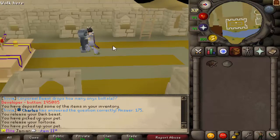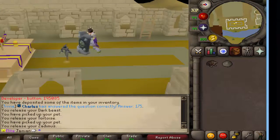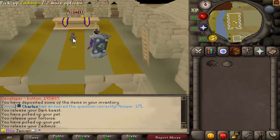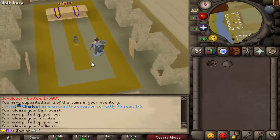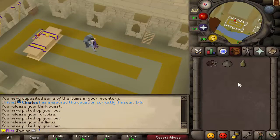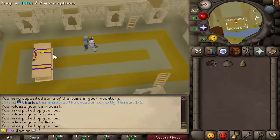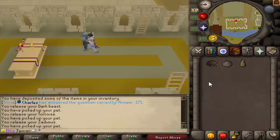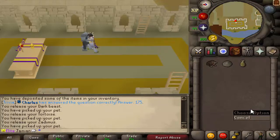Next up we have the Prayer pet. You have a 1 in 3,000 chance of getting it while burying bones manually — just in inventory — and then 1 in 4,000 from using them on an altar. I wasn't sure how people would respond to it, but there is actually somebody who got it pretty early and he likes it, so that's all that matters to me. If you have any feedback on these, you can let me know.